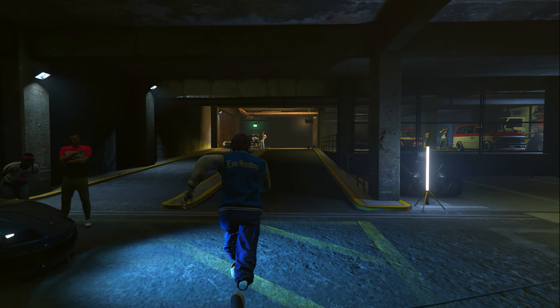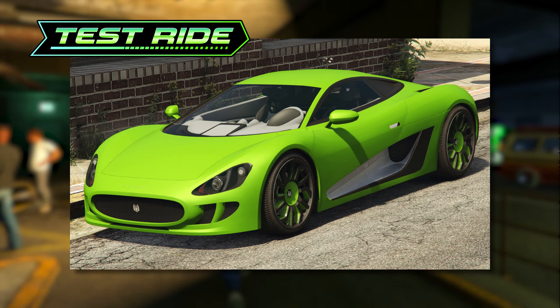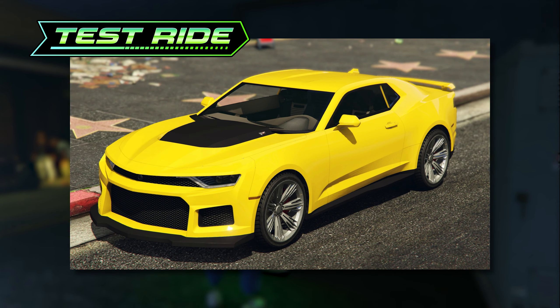This week's test ride vehicles are going to be the Anis S80RR, the Ocelot XA21, the Dubachi Masacro, and the premium test ride is the Declassé Vagero ZX.